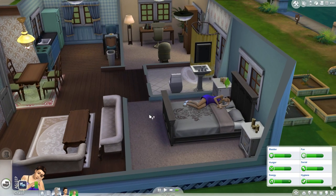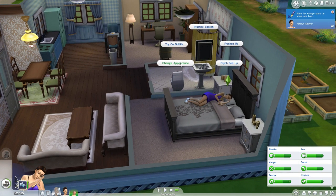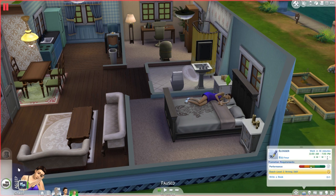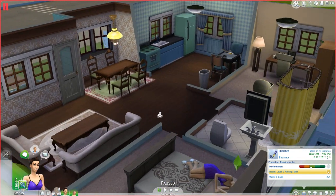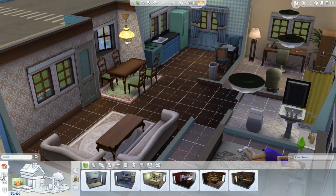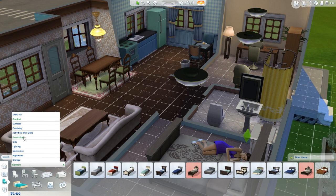In this game we don't seem to have a dresser. This is 'Change Appearance' — oh my god she has to go to work soon, we have to hurry. Do I have to buy a dresser? It seems so. And we also don't have a TV, I just noticed. Let's go ahead and get a dresser.